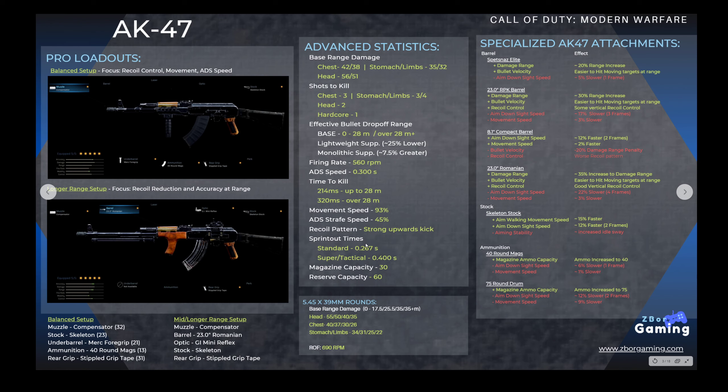As far as the advanced statistics, there is only one drop-off range for the AK-47 and that is at 28 meters, unless you equip the 5.45 rounds. At that drop-off range, it's 56 or 51 damage, so it's always a two-shot headshot kill. It's always three shots to the chest and either three or four shots to the stomach and limbs. In hardcore modes, the AK-47 is always a one-shot kill.